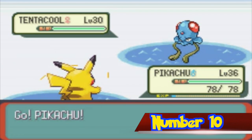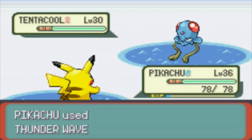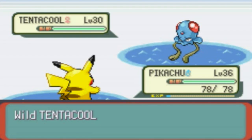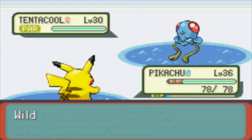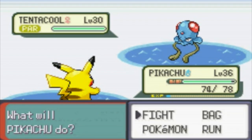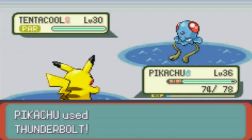Number 10. Generation 2 introduced a new attack specific to the Pikachu evolution called Volt Tackle. In the Japanese version of the game, Volt Tackle is known as Voltacere. Voltacere is the name of an attack used by Pulseman, the protagonist of the self-entitled Sega Mega Drive game developed by Game Freak in 1994. Game Freak is obviously the developers of the Pokemon game series.